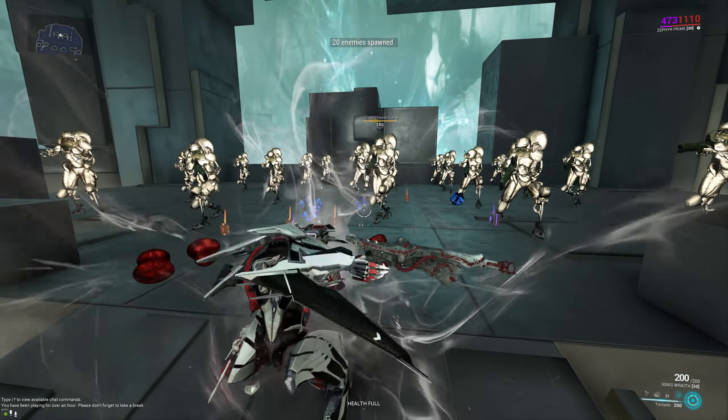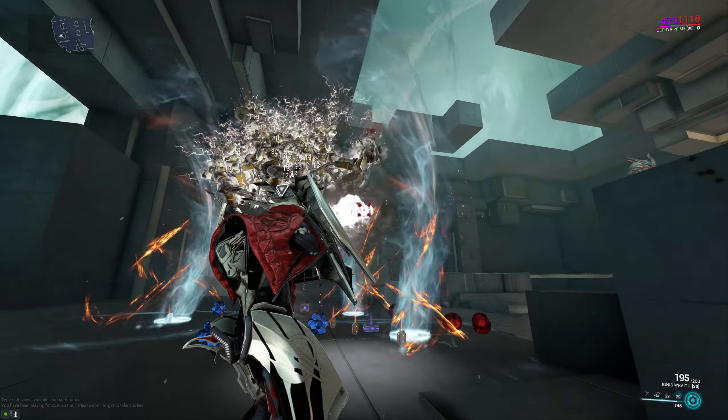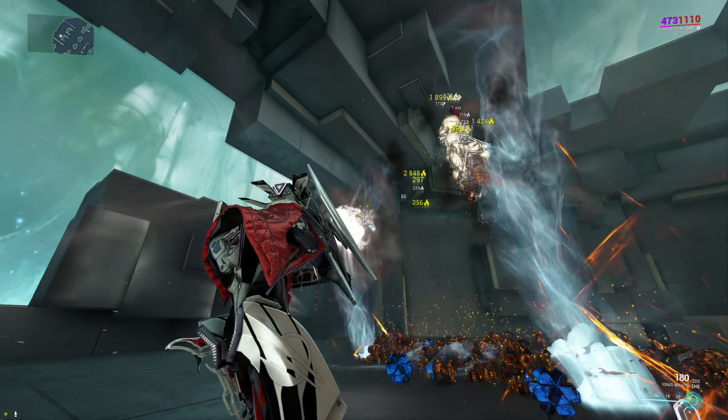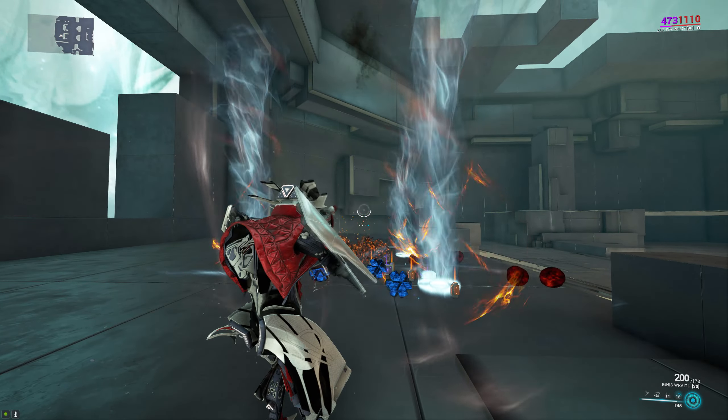The build is extremely straightforward: you just want to keep up your third ability, Turbulence, to deflect all the bullets enemies fire at you, then slap down tornadoes and fire into them — that's it. One important thing to note is that you can create two different varieties of tornadoes: if you tap the ability the tornadoes will move around, and if you hold it down the tornadoes will be stationary.